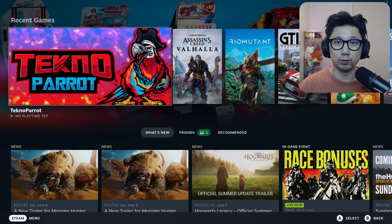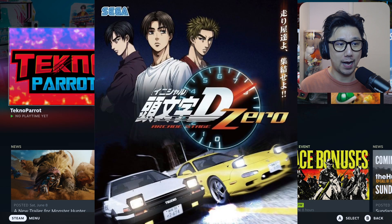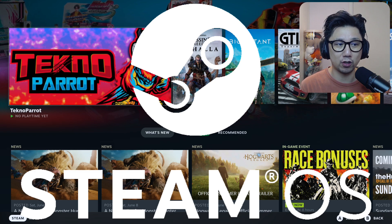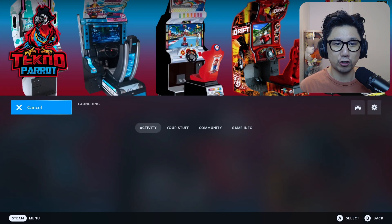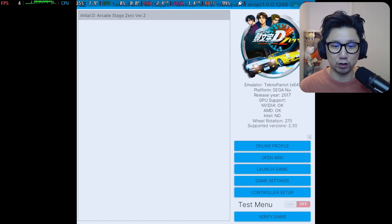Hello everybody, welcome to the channel. Today let's check out Initial D Arcade Stage 0 version 2.3 on my Steam Deck running SteamOS. I'm going to be using an arcade emulator called TechnoParrot. I've been having a blast with this emulator recently, so let's just launch it. I'll show you how to install it later on in the video — let's check out some gameplay right now.